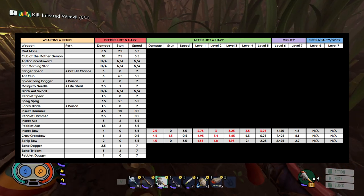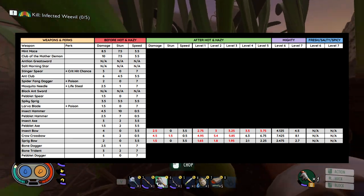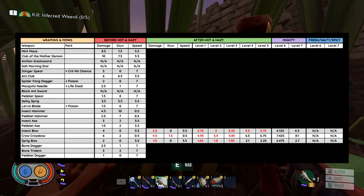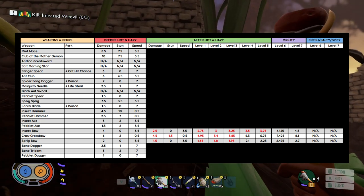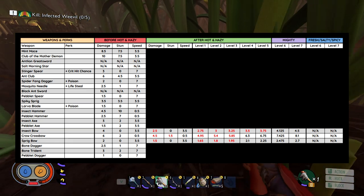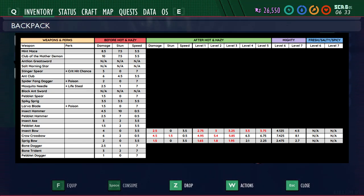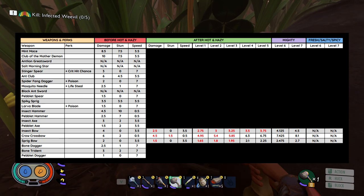Before this update my opinion was the Insect Bow was better in pretty much every case. But now in order to get back to that previous level of damage, you're going to have to get it to level 6, whereas for the other two bows you only have to get them to level 4. This will probably make the Crow Crossbow outperform a little bit in the mid-game around levels 4 and 5, then the Insect Bow may catch up toward the end. Overall they're probably going to be pretty close in DPS — even though you see a speed of 3.5 versus 5, that's not actually 7 times faster; it's only about 1.7 to 1.8 times faster. I still think the Insect Bow might be a little bit better when you get it up to level 7.